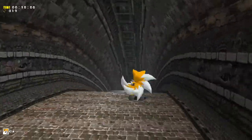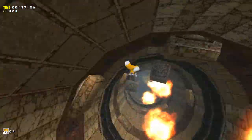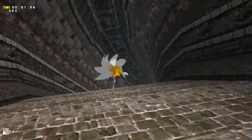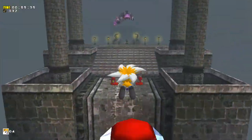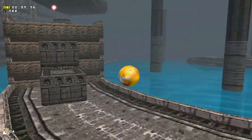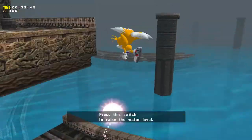Anyway, we're going through Tails' Lost World now. He's pretty much Sonic, just without the homing attack, replaced with the ability to fly, and also the tail attack as well.